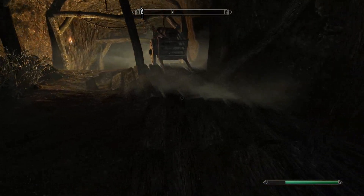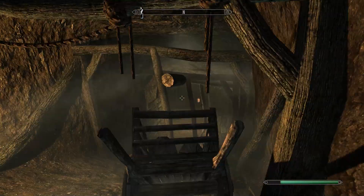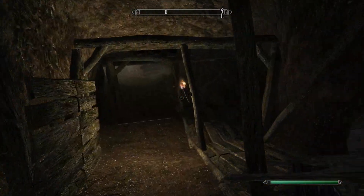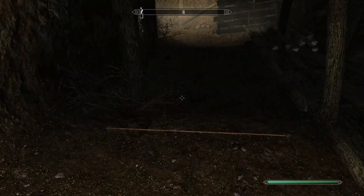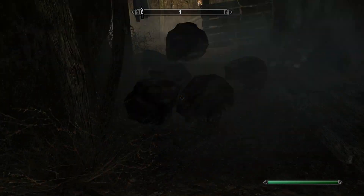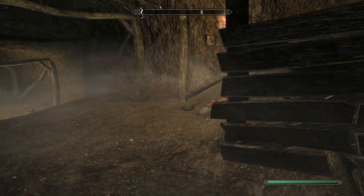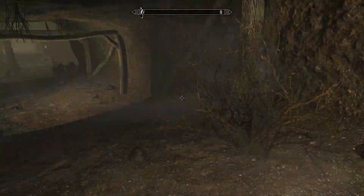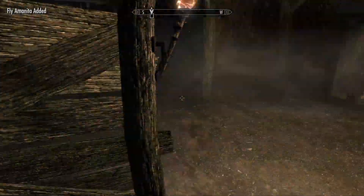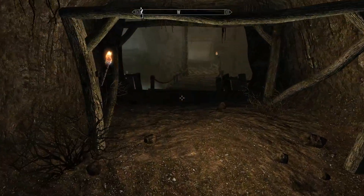So this is a pretty common trap where things will just fall down on you. This is a trap, as you can tell from the tripwire - that's what it does. You'll have rocks fall on your head. There are also mushrooms and more logs, though I don't think those logs are supposed to hurt.